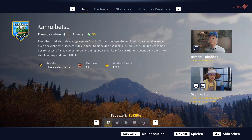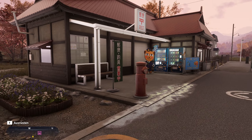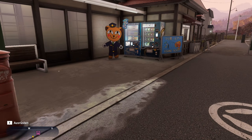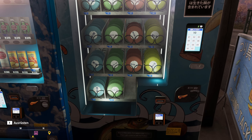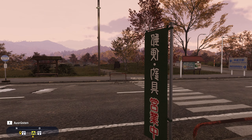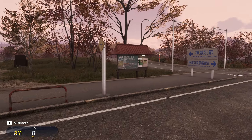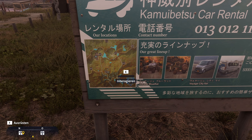Gut, dann gehen wir mal ins Spiel und gucken noch ein bisschen darum rum. Willkommen an unserer Startstelle – hier beginnt das Abenteuer, an dieser alten Poststelle. Was soll man sagen? Sieht grundsätzlich schön aus. Hier können wir unser Auto rufen. Man sieht hier auch gleich schon die Karte, wo die ganzen Autostandorte sind, wo man sich sein Auto holen kann.